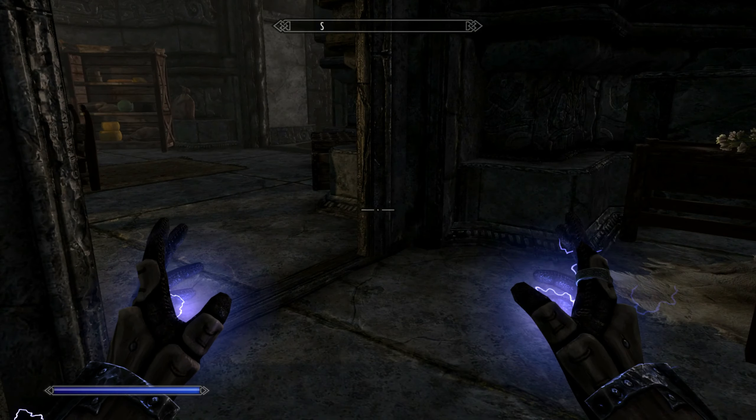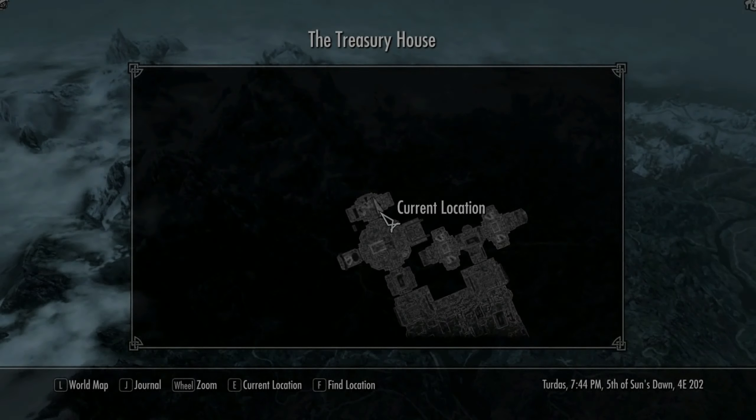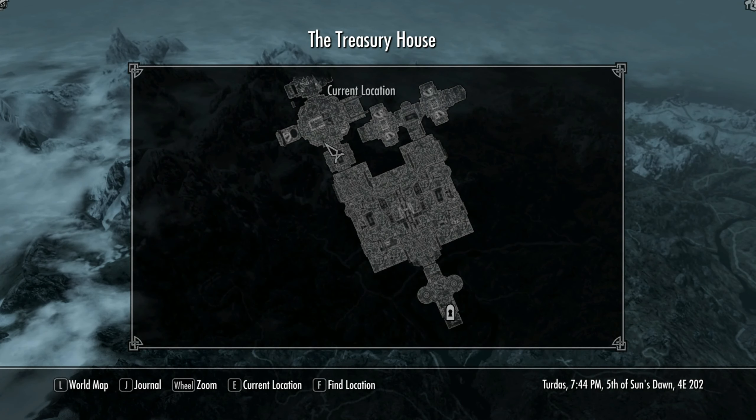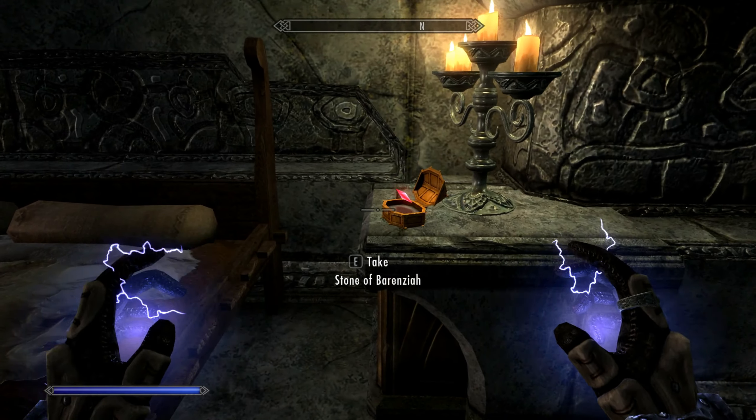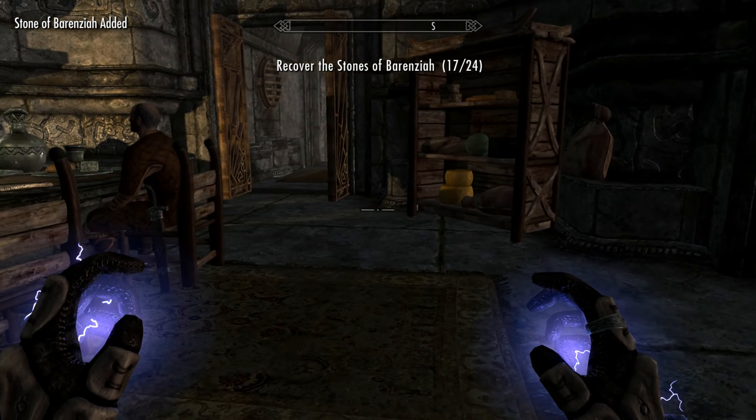Welcome back everyone, my name is Altamar and we are continuing our search for more gems. We are at one right now — it is in the Treasury House. If you take the left and go through a locked door, it's at the end of the hall: Stone of Berenziah. Now we're at 17, seven more to go.